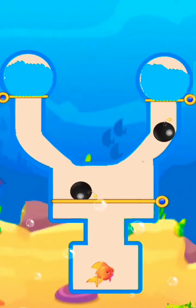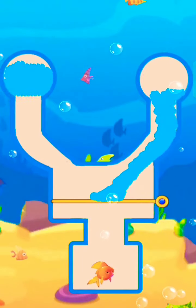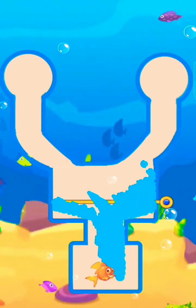Pull the pin to release two bombs to destroy them. Here the collision destroyed. Pull the pin to release water — now save the fish with the water.